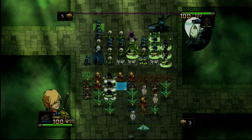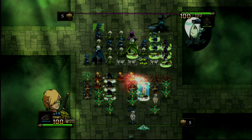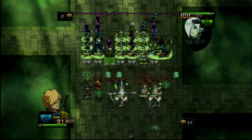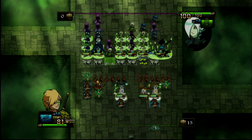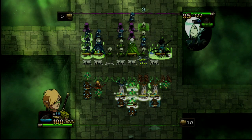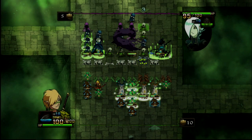Each unit has a special ability that can come in handy during those hairy fights. Take for example the Deer from the Sylvan Faction — it has the Leaping Strike ability, which allows it to leap over enemy walls. Check out the Vampire, whose Blood Drain ability drains health from the enemy hero and restores life to your hero.